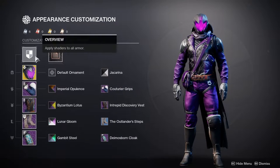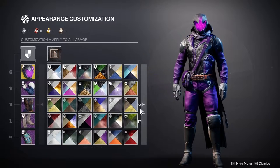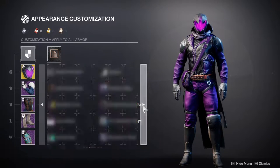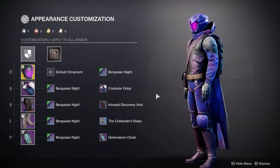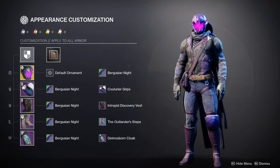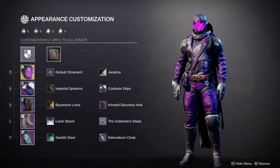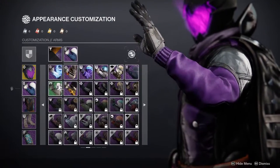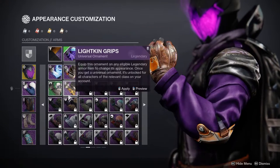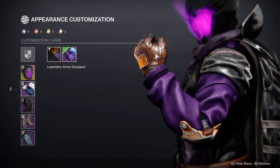You'll also notice I'm rocking all different shaders on all different armor pieces — something I didn't do initially. I originally just decided to use one whole shader, but then the whole set really changed around the shaders I was using. This was a really weird way I made the armor set, because originally this one was supposed to be the Imperial Opulence shader, but I didn't like that it's gold and also looks copperish.